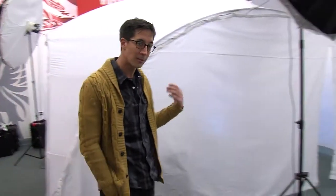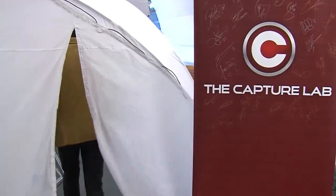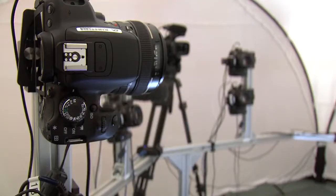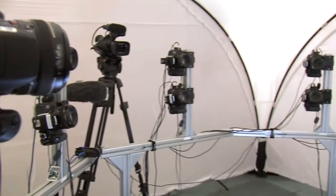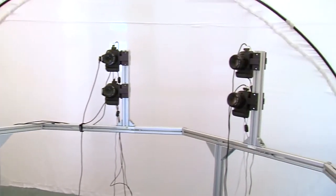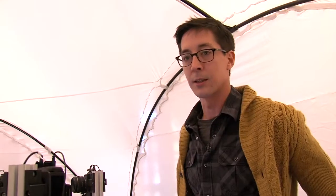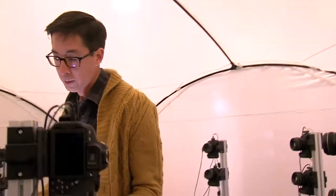You want to come inside and take a look? We're inside our scanning tent right now. You can see it's made up of 18 cameras, all arranged in pairs so that it surrounds the talent's head. Each camera is aimed very specifically beforehand and calibrated so that when the player arrives, all they have to do is sit here on this chair and we frame them up and then take their picture.